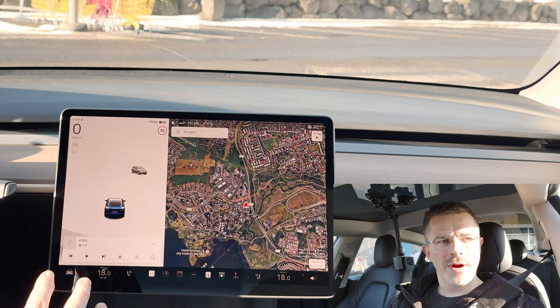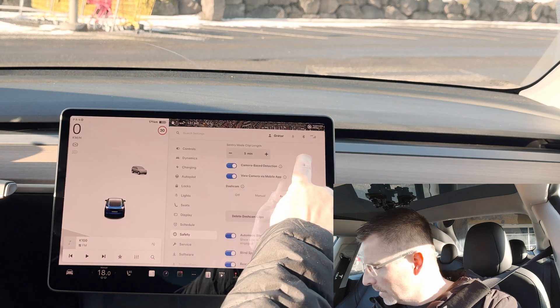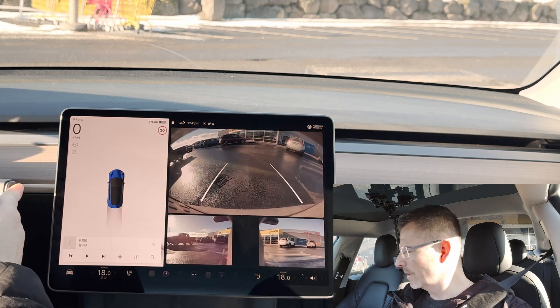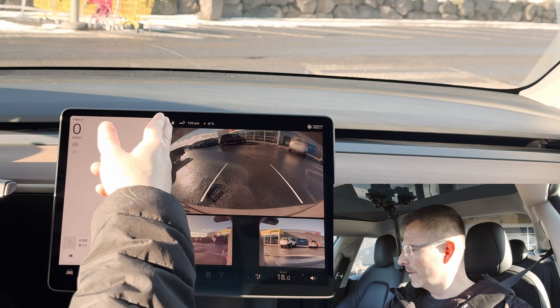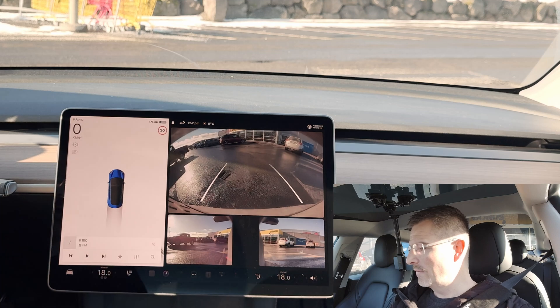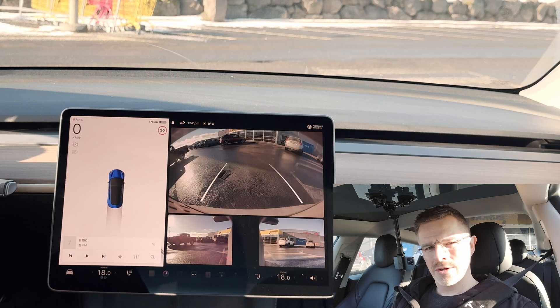Now let's see if we can get the Rear Cross Traffic Chime to work. You have to go into Settings > Safety, scroll down, and you'll see the option Rear Cross Traffic Chime — I've already set it to on. Let's try it and see if any cars come behind me when I put the car into reverse. Oh, there's a car coming — and there, you heard the chime. It only came when I started to back out, and you also saw the red line. If I only stay put and don't start backing out, I only get the red line, but if I start backing out while a car or person is detected, I get the chime.